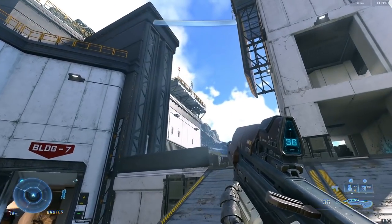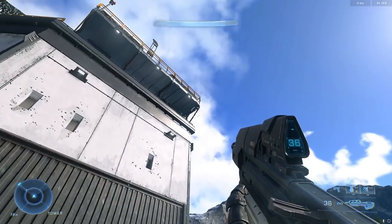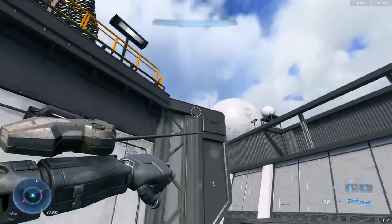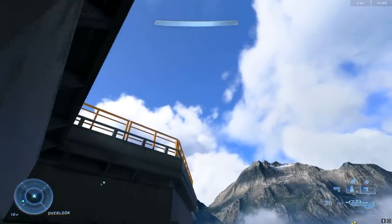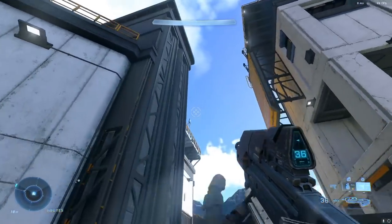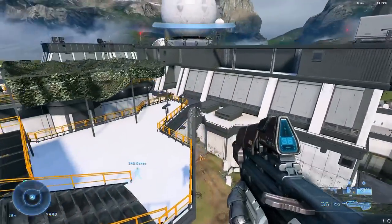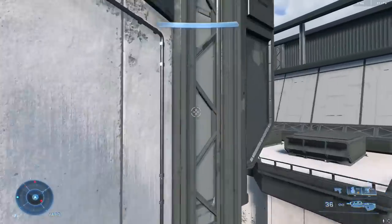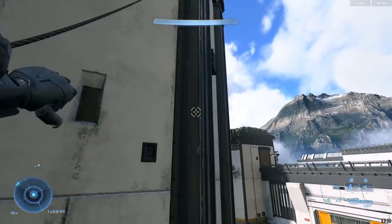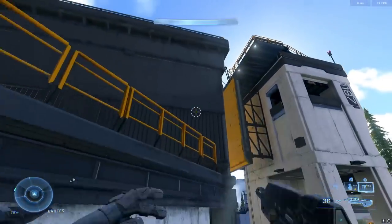One of the coolest things on Live Fire with the Grapple Shot is that you can go around the entire map without touching the floor. It's total Tarzan or Spider-Man vibes — just grappling your way around everywhere. I found myself on stream doing this for like 15 minutes straight just zooming around, because it's hella fun. This is just some of the incredible sandbox stuff you can pull off in Halo Infinite.